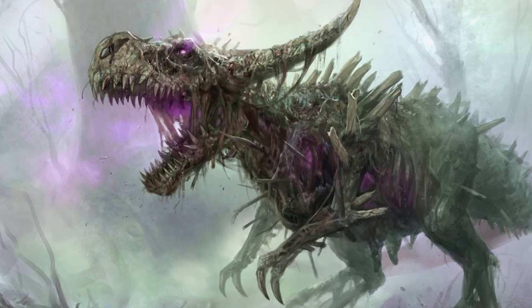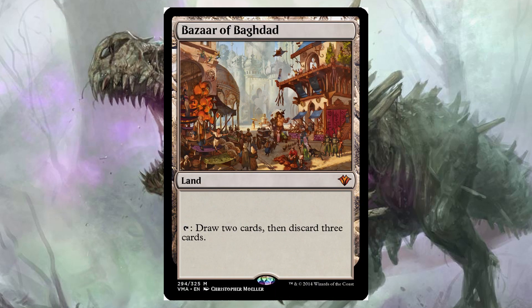Especially in the Vintage Cube, what I would consider to be the best card in the deck is Bazaar of Baghdad — a land that taps to let you draw two cards then discard three cards. Really early on this is kind of my signpost card to get into Reanimator. If I have this and a large creature already, that usually indicates the archetype is pretty open.